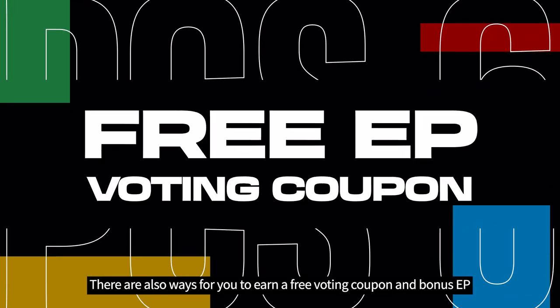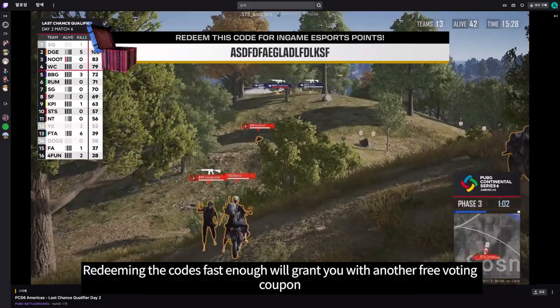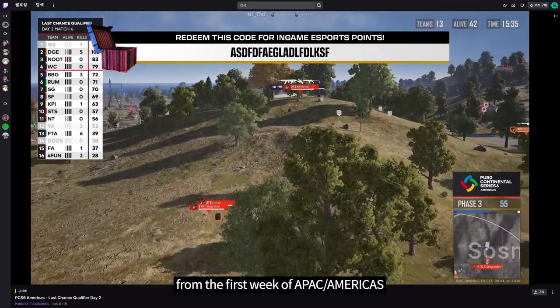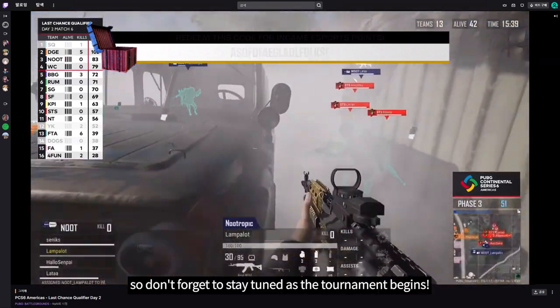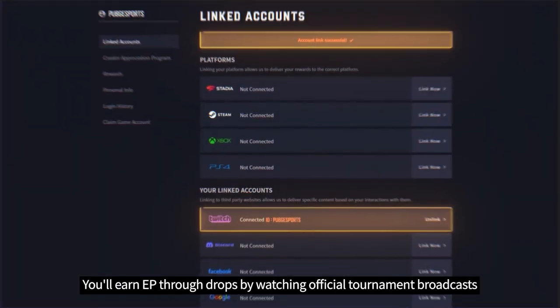There are also ways for you to earn a free voting coupon and bonus EP. First, tune in to PCS6 livestreams for a special code that pops up during the games. Redeeming the code fast enough will grant you another free voting coupon. You'll be able to grab two voting coupons from the first week of APAC Americas and Asia Europe streams, so don't forget to stay tuned as the tournament begins. For even more EP, make sure your gaming account is connected to Twitch. You'll earn EP through drops by watching official tournament broadcasts.